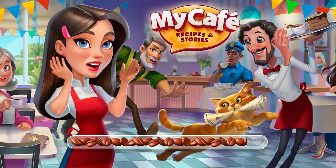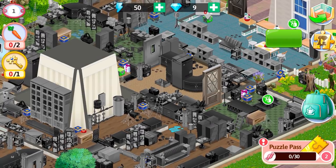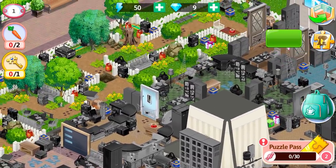Those quests are different from event quests that we have in the updates, and this is what is special about them. Puzzle quests last shorter than usual quests, but they also have fewer floors. The point of the quest is to spend energy and gain additional resources: puzzle currency, gifts for the cafe, and definitely puzzle boxes.